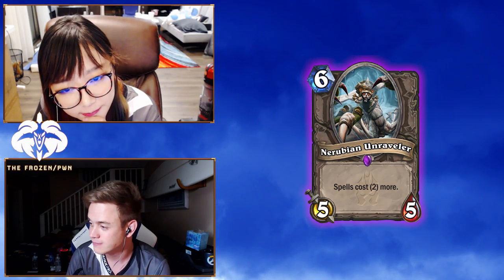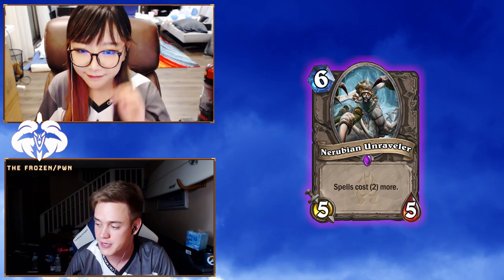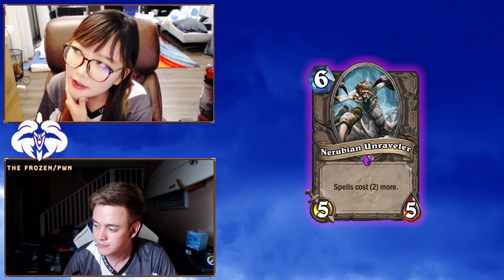This card is called Nairobi on Raveler. It's a 6-mana 5/5, and it makes all spells in the game cost 2 more — both yours and your opponent's.